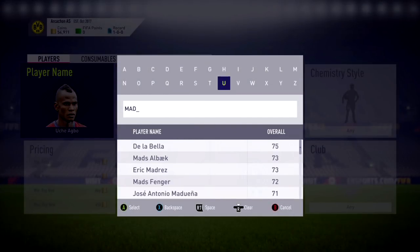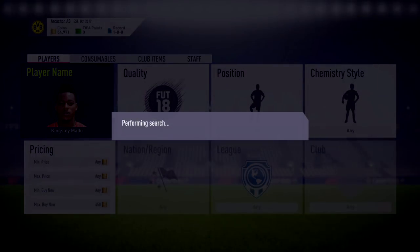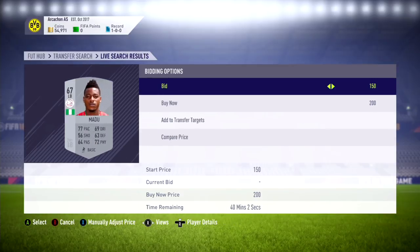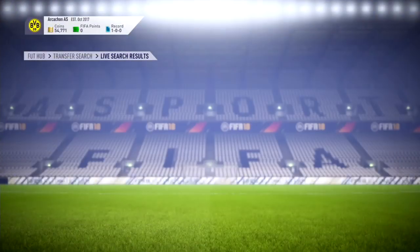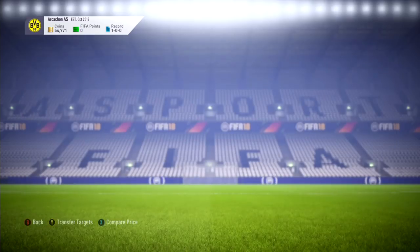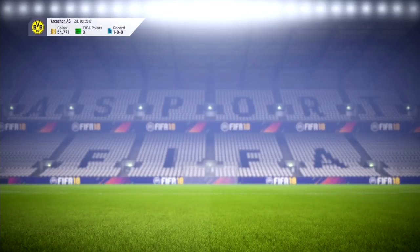Next we're gonna go to our center mid Madu, M-A-D-U, 67. I believe I'm able to pick him up there for less than 200, actually probably right on the dot 200. As you can see I am able to get him — that's Kingsley Madu, Kingsley is his first name, 67.